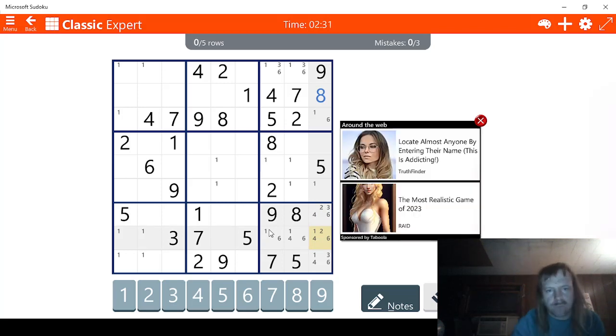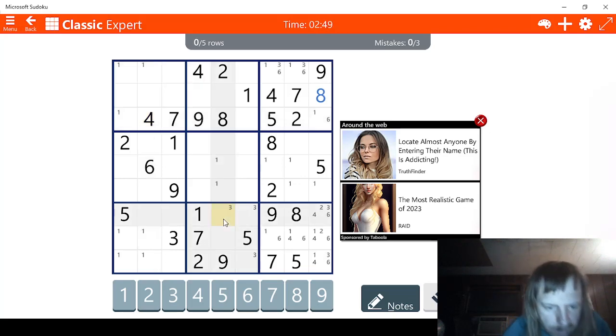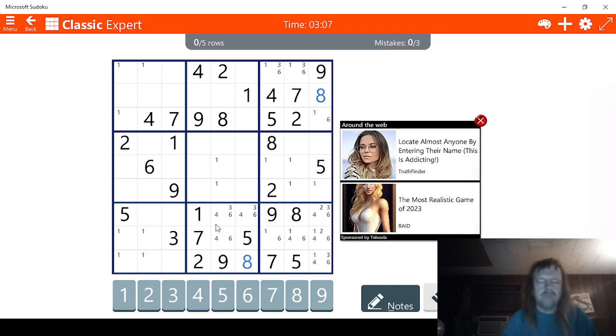It looks kind of messy but I think we can fix it up. So we have 3 possible ways for 3 here. I'll check 4s — 4s do absolutely nothing for this square. 6s — we don't have access to any 6s. Maybe 8s will help us — this has to be an 8 right here. While we're here, might as well check on the 8s — there are 2 possibilities right here. 1, 2, 3, 4 — I think that one is done.